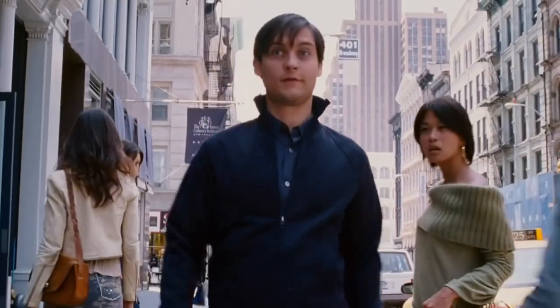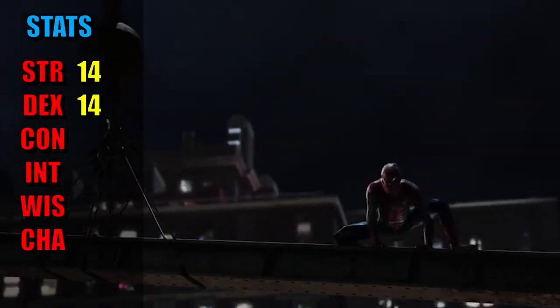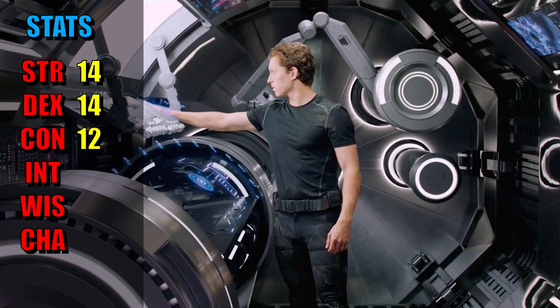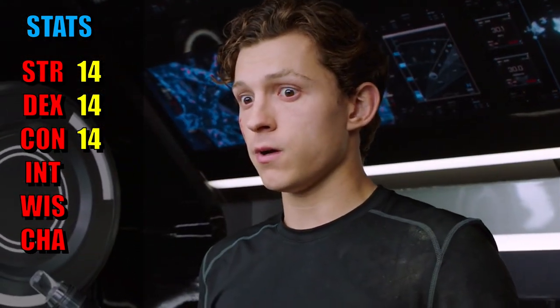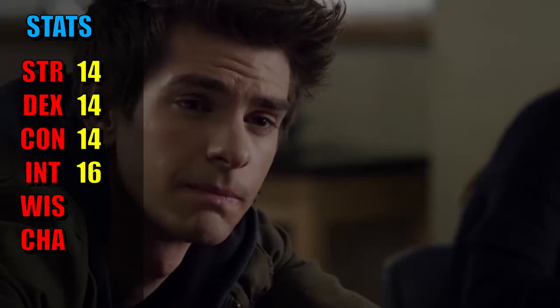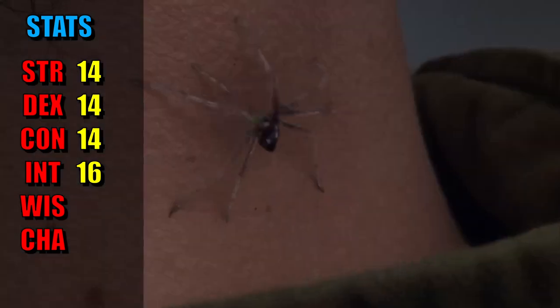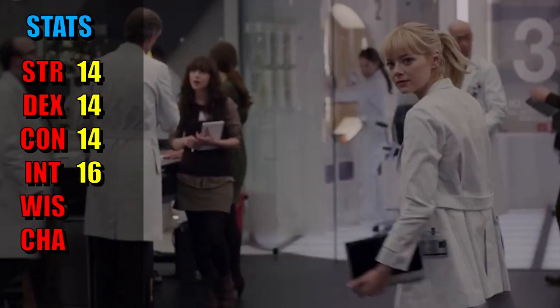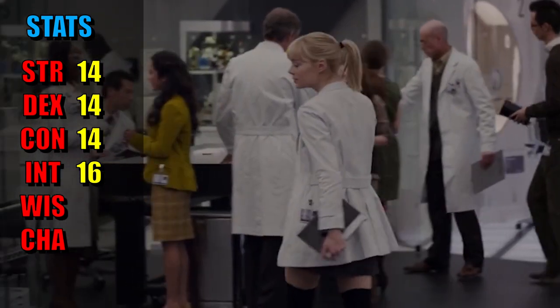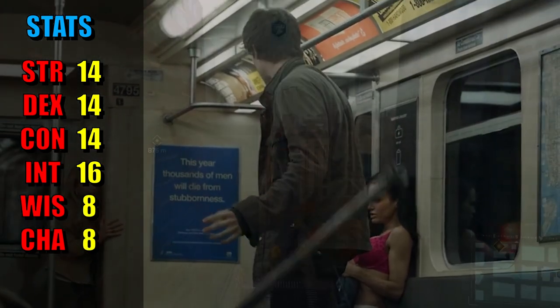So with using standard point buy from the Player's Handbook, we're going to bring Strength and Dexterity up to 14, take our Constitution and bring it to 12, and then you get another plus 2 from being a Simic Hybrid. And then we're going to take our Intelligence and bring it to 15, and get an additional plus 1 from our racial modifier, because Peter Parker was smart both before and after getting bit by a radioactive spider. So we need plenty of Intelligence to work with, and it just kind of makes sense to be able to dump that Wisdom and Charisma.